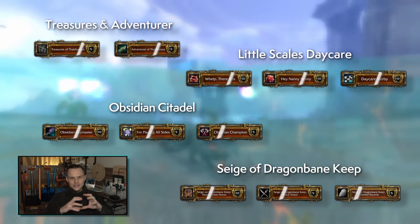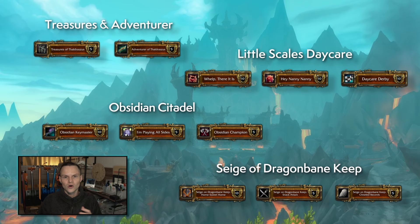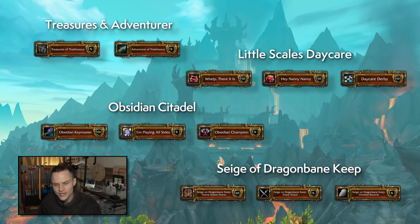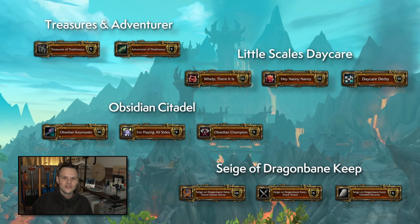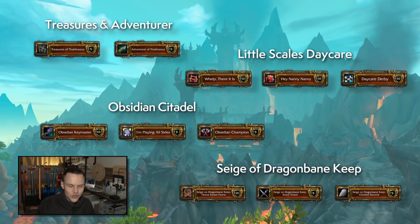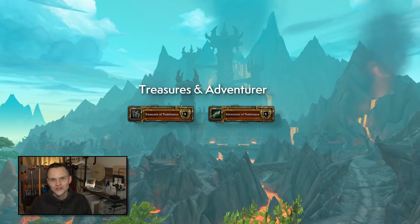The way we're going to go through this video, I'm going to break these 11 achievements into four different sections and the achievement should be on screen at all times. If you have some of these already, feel free to skip through on the timestamps to the achievements that you are looking to do. Let's get into it — we are going to start with the Treasures and Adventurer of Thaldraszus.